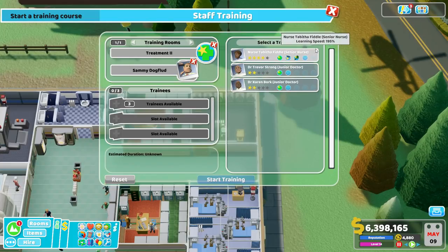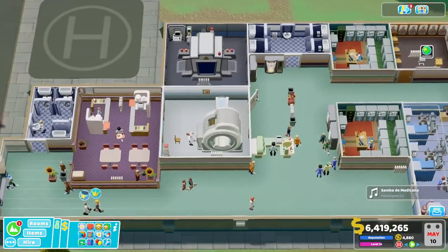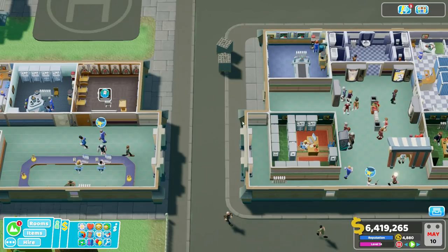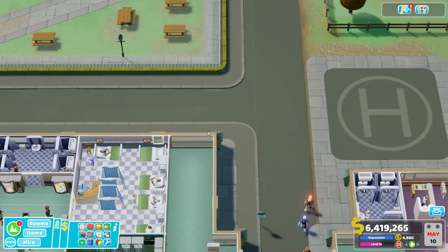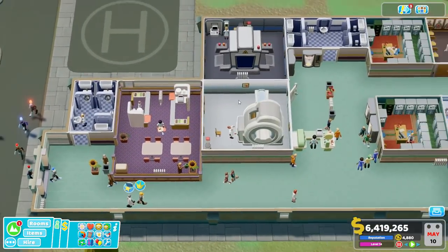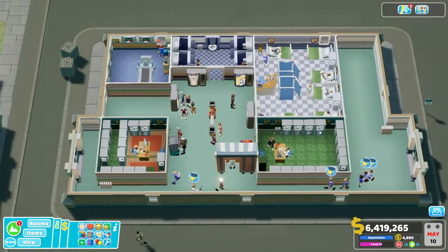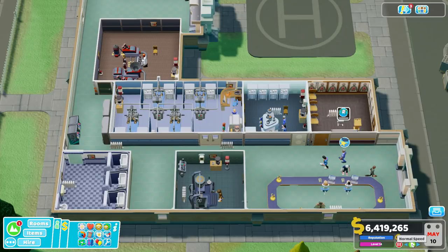So we've got two doctors here. It's important that you do this while paused so that you can see the little training cap above them, so you can identify where they are and what they were working on. Especially if they were working in a room — if they were taking a break or hanging around somewhere, that's less disruptive and you might not necessarily need to get a temp for them. But if they were in the middle of working in a room, you can swap them out.